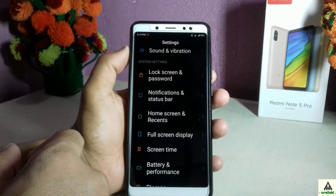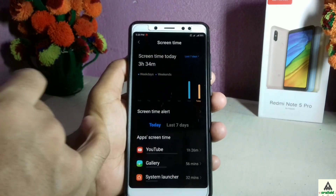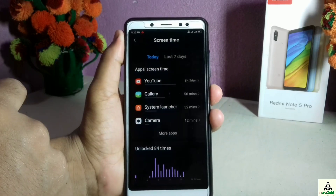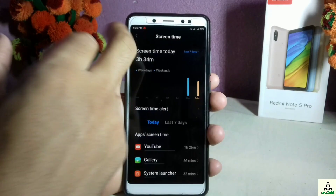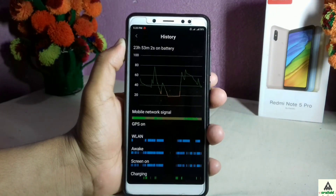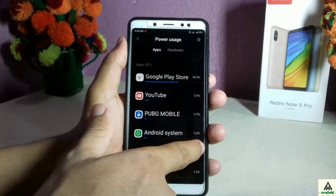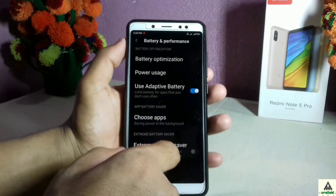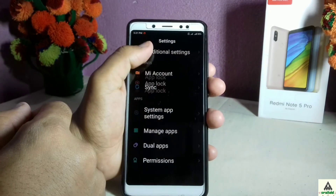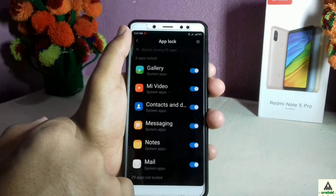Opening the camera app and pressing the Recent navigation button, you can see the camera application is blurred out while other apps are not — this is an interesting new feature in this ROM. Like MIUI, there is also a full-screen display option and a Screen Time option where you can check how many hours you've been using your phone. It also shows the unlock count — currently 83 times. Going to Battery and Performance, clicking Power Usage shows a graph; the battery backup on this ROM is very good, giving about seven to eight hours screen-on time.